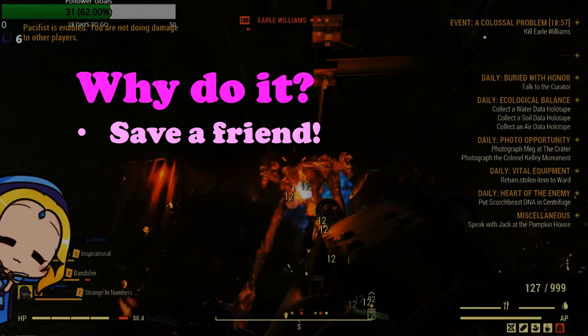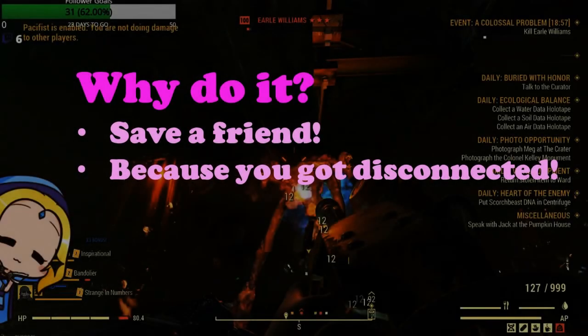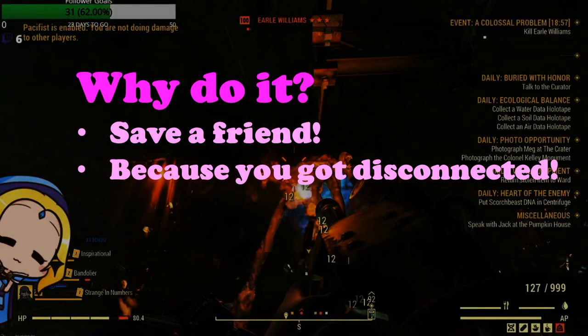Commonly, you will also notice people creating public teams to signal that they need help. You have to pay attention closely to who is in the Earl event. Secondly, you may have gotten disconnected while you were in the Colossal Problem event. Don't despair — there's a way to rejoin your party's event.